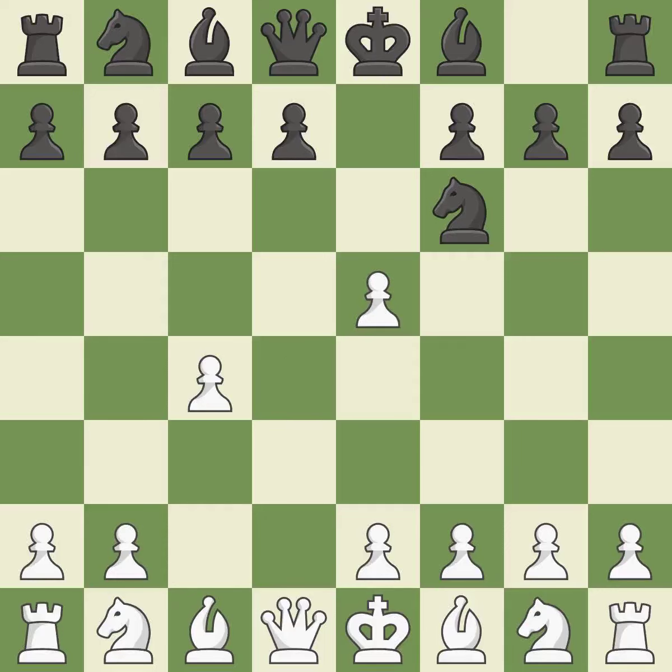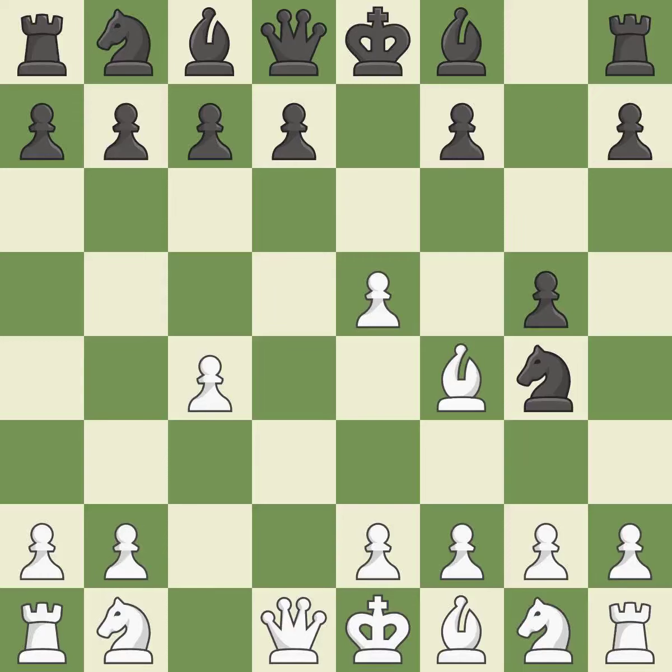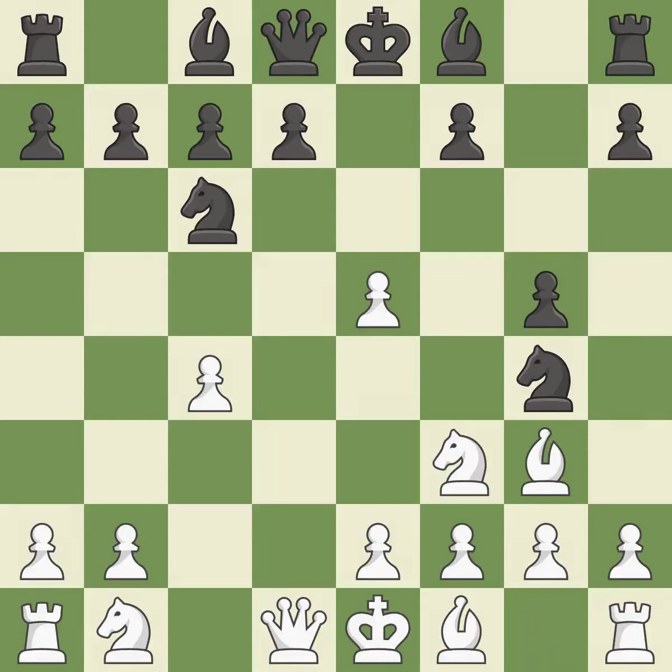The e5 pawn is taken by dxe5 and the f6 knight is attacked. Ng4 moves the knight to an aggressive square where it attacks the e5 pawn as well as the f2 pawn. Bf4 develops the bishop to an active diagonal where it defends the e5 pawn. A pawn kicks the opposing bishop, forcing it to move or risk being captured. The bishop is now in a secure position. This overlooks an opportunity to threaten winning a pawn — it is an inaccuracy.